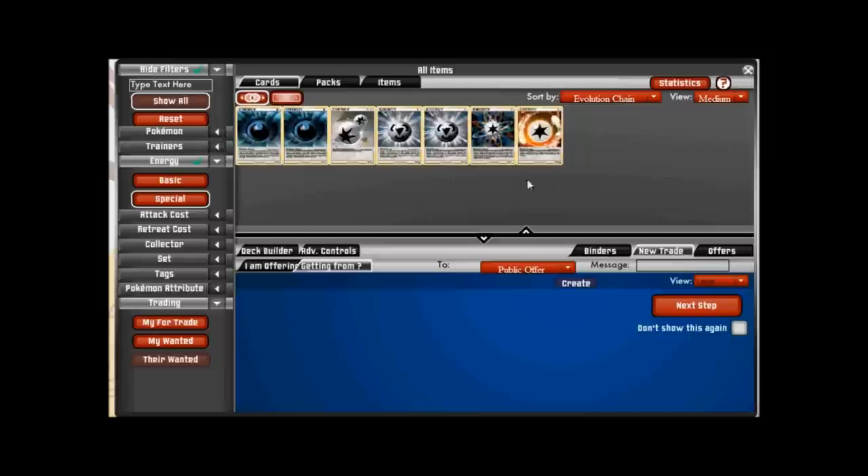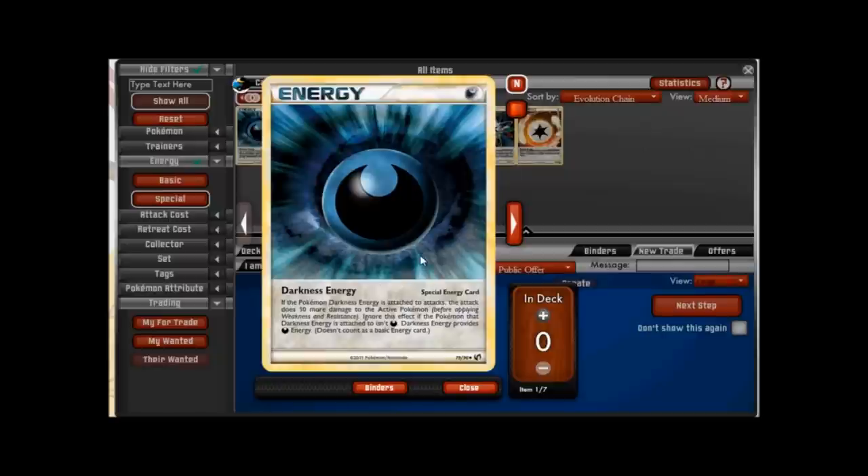We've got four kinds of special energy, starting with Dark energy. Special energy cards are like any other cards in your deck — they are not unlimited. You can only have four of them at a time in your deck, just like the rest of the cards you're going to be using. So you have to think about whether you want them and how many. Our first one is Darkness energy, and basically what it does is if you attach this to a Dark Pokemon, all of their attacks do 10 more damage before applying weakness and resistance.